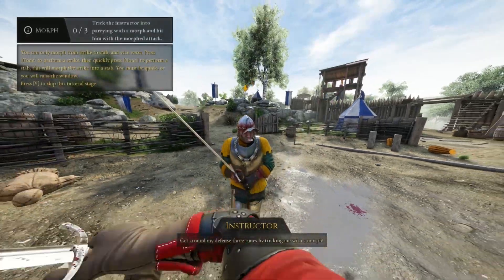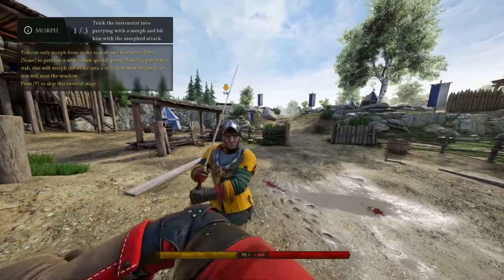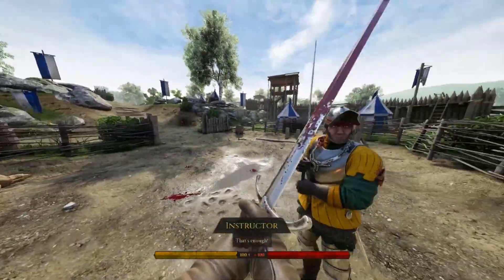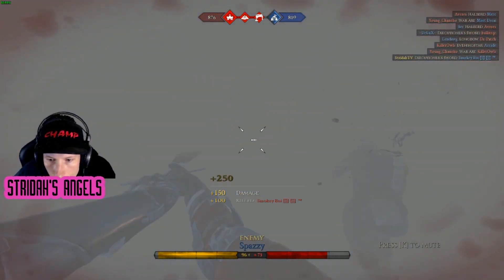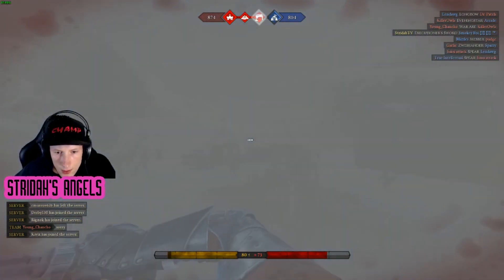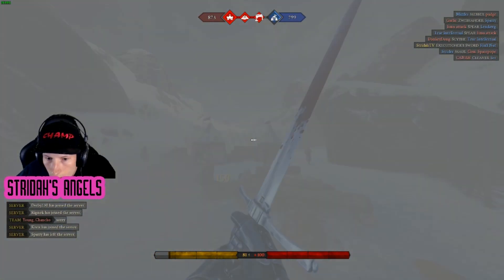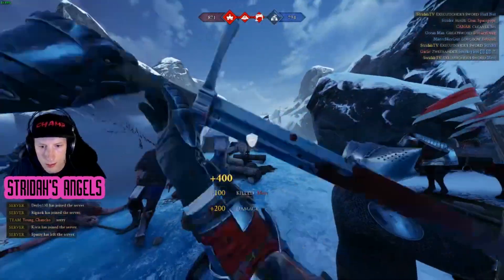Once you're comfortable, begin varying your attacks in fights. Maybe your first attack will be a morph thrust and on your second attack you won't morph, making your attacks unpredictable. You will notice one weakness when beginning a fight with a morph: the counter is to throw an initial strike around when the first hit of the morph is thrown, and new players will sometimes just wildly swing, landing before the morph strike.